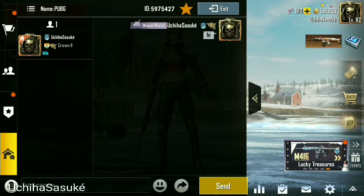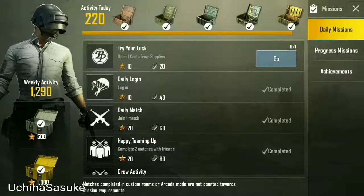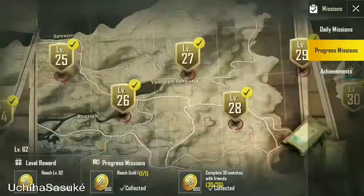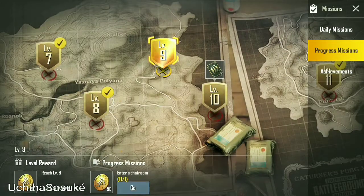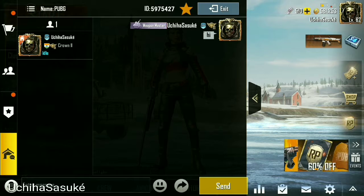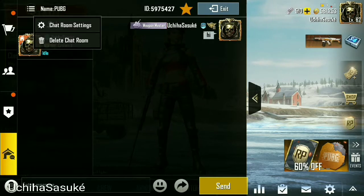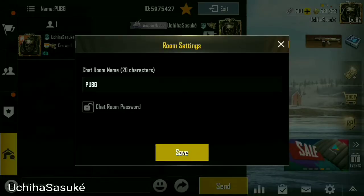Let's check if the mission is completed or not. Now exit from the chatroom and rejoin it — do not delete the chatroom. Hit the exit button and rejoin it.